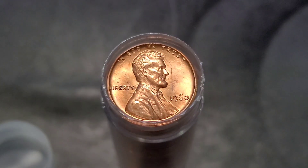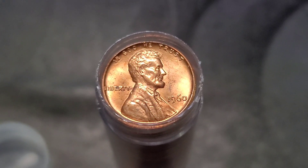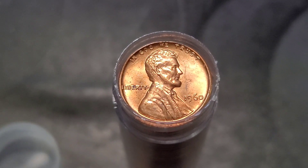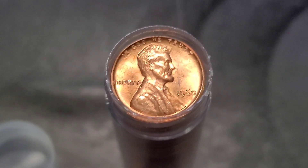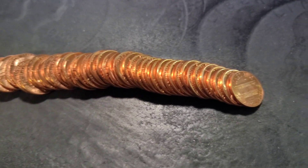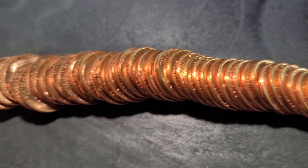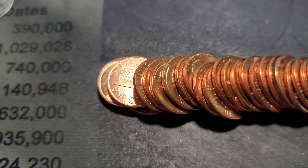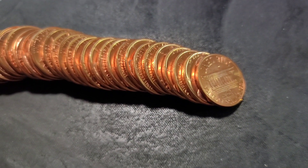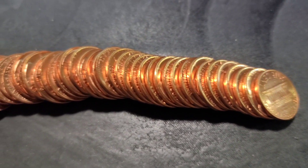There are some cool DDRs where the designer's initials — the FG — are really elongated. And we'll see if we can find anything else. So let me pour these out and I'll bring it back in. Alright, so as you can see it is a BU Red Roll and I'm going to check these one by one. Maybe I'll do like 10 at a time and I'll bring it back in.